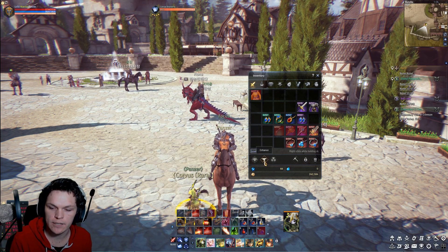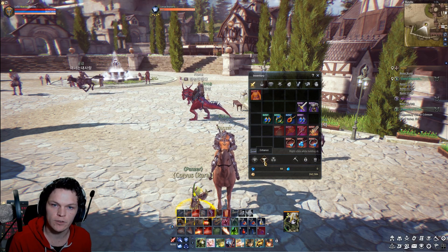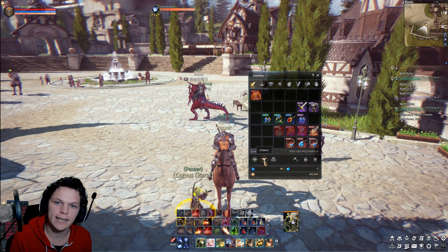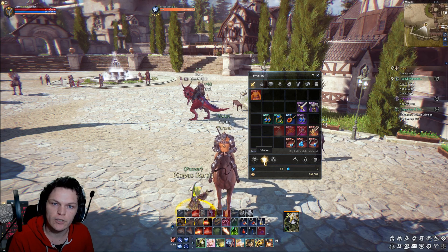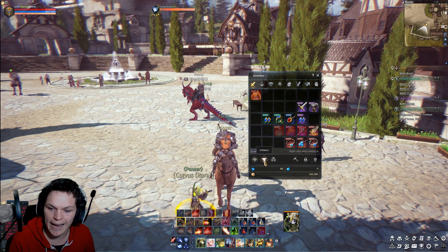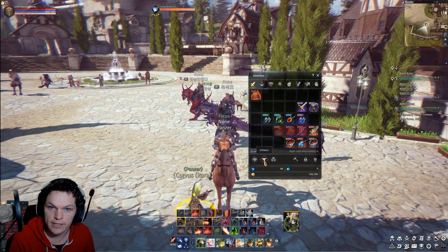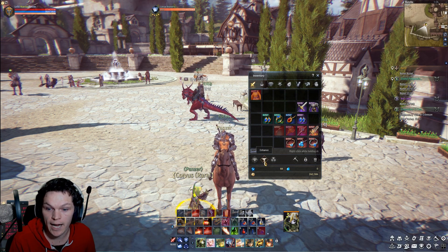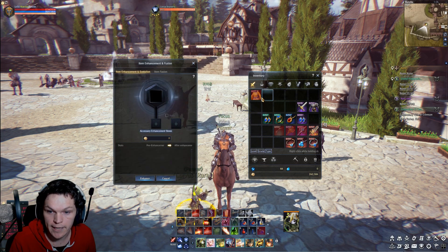Before I go into this stuff, I'd like to show you guys what evolution is. Evolution is when you have an item that's under level 50 and you enhance it up to plus 4 for an accessory — that's what it looks like for me so far every time it's upgraded — and plus 7 for an armor or a weapon. A level 50 piece goes all the way up to plus 10, and under 50 the max is plus 7.